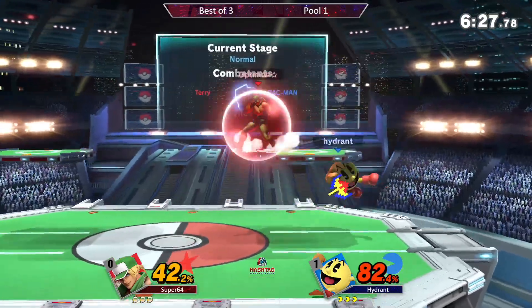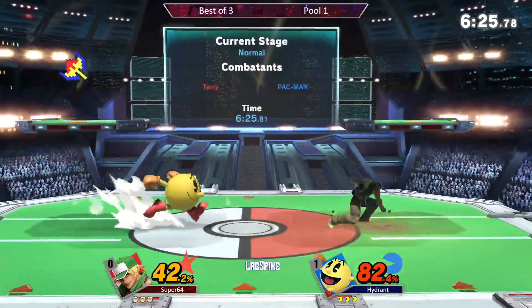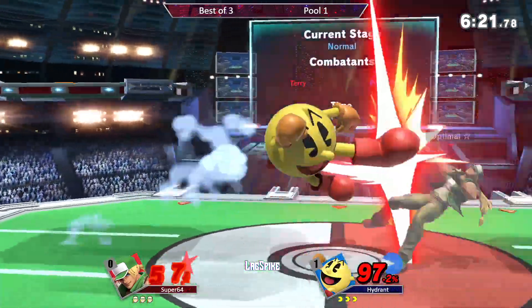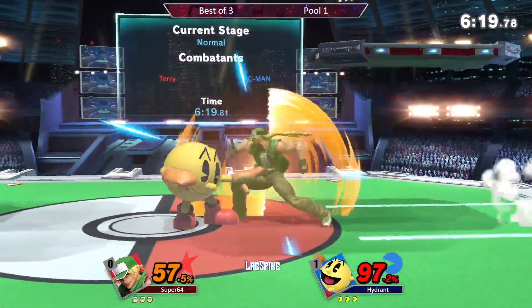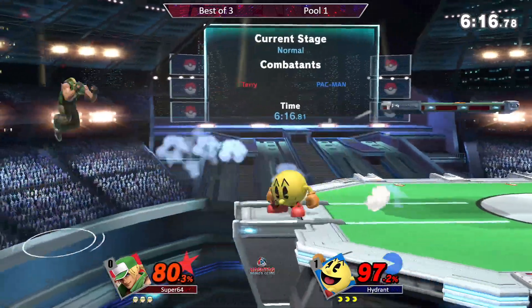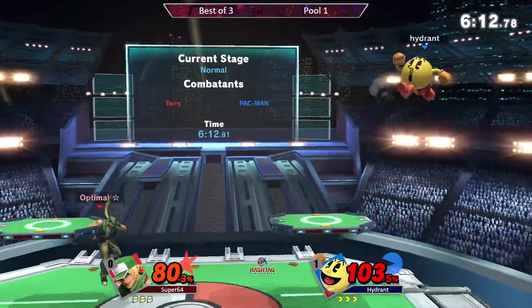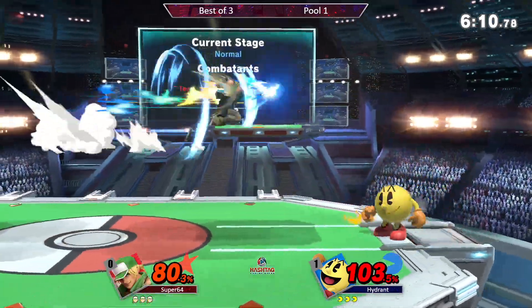So now here we go. Super 64 needs to put a lot of pressure on Hydrant — cannot allow him to set up the Hydrant and charge any of his bonus bridges and such. But Hydrant is doing a very good job of just waiting out the pressure and then finding the right moments to counter with his setups. One set up on the lightsaber with Hydrant, but Super gets around it.